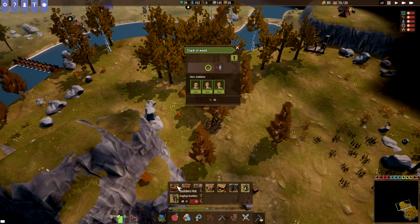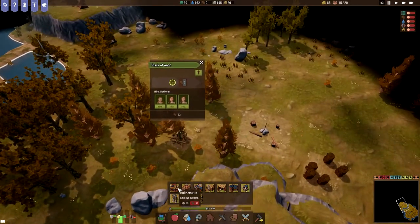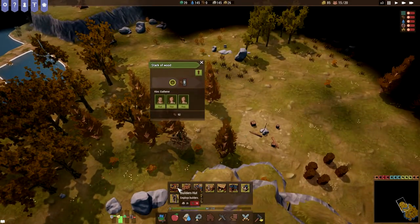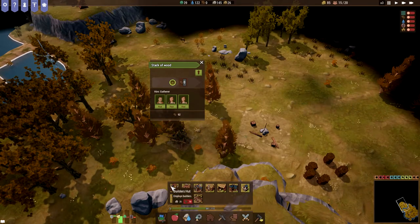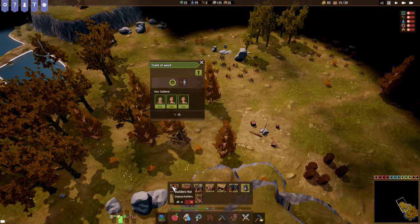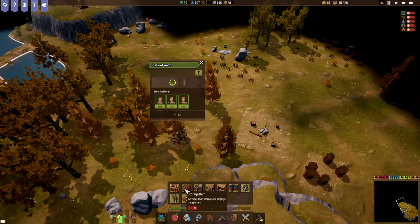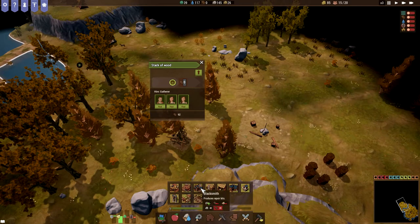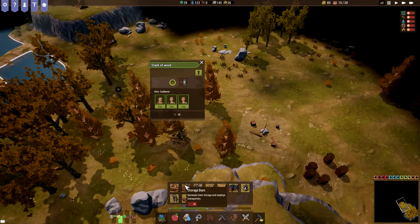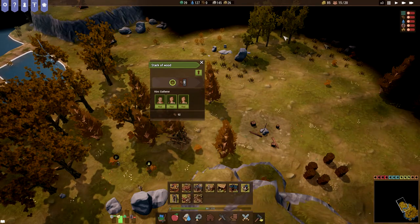Under utility, let's see — builders. So if you want to upgrade this, from what I understand we're going to have to build a builder's hub over here. It does say we have 25 stone, but I'm not sure how we would even be able to get that over here since they don't seem to want to do anything. Storage barn — we have a blacksmith. With a storage barn we would get transporters.